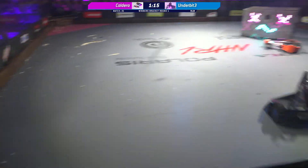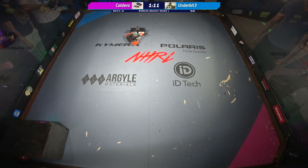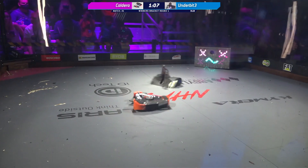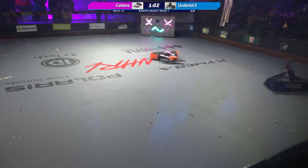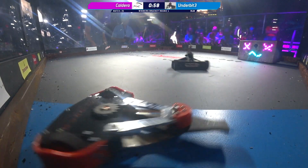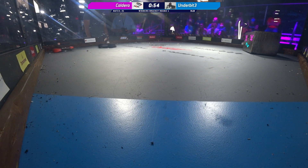None of these weapons are working now. If we're going down to just drivetrain, Caldera can move a lot faster, but it's hard to outpush without a wedge. Underbite is managing to get under those wheels of Caldera, pull up one of those wheels, and push them around — they're really showing a lot more control here in the box.